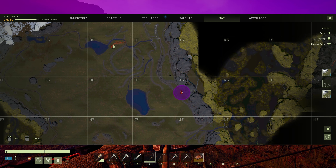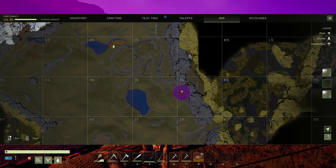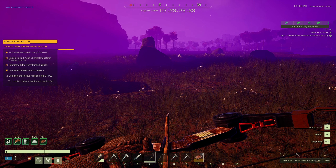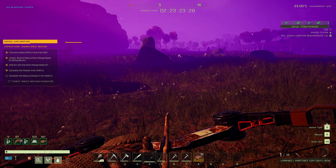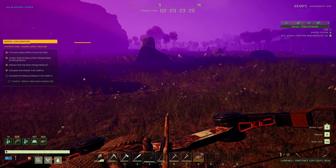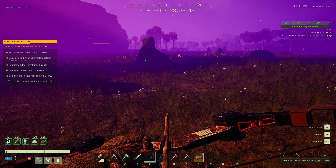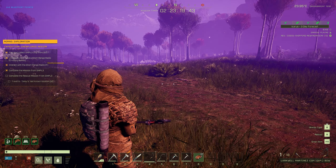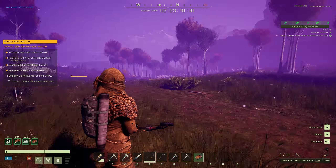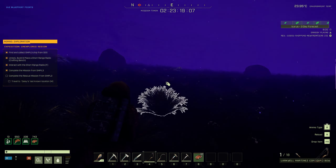Now it's time to go and get Daisy. I'd recommend emptying out your inventory as much as possible — only take food and arrows with you, because if you're playing on open world mode you're going to get some very good resources from this location. If you're doing the mission the old-fashioned way you won't have to salvage the base as you'll be going back up to the station. Once you get closer to the Daisy location, be careful — there might be crocodiles about.